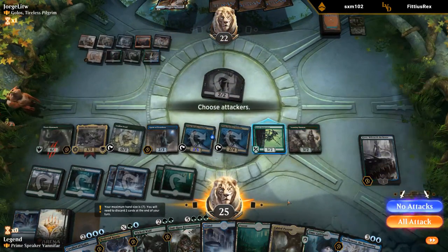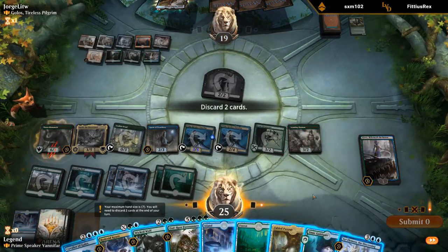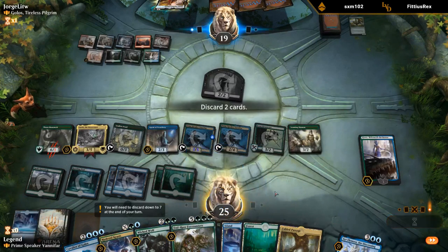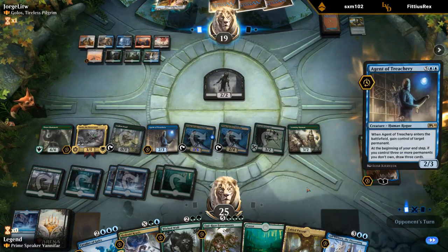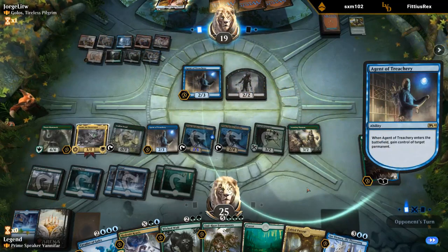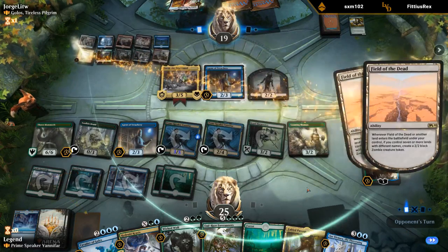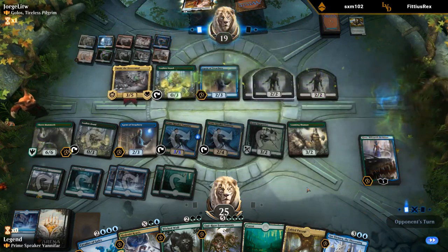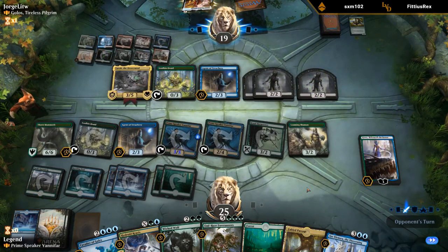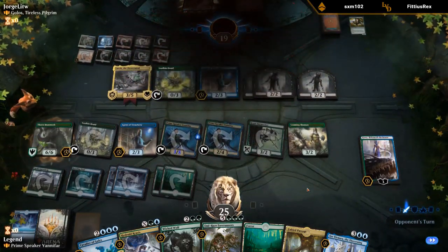A lot going on here, but at the end of the day my opponent lost their entire board and we still have everything we want. Now of course my opponent could play a Sweeper, and Agent of Treachery is ready to steal their Yarok back — it's only fair. But this End Raze Forerunners should be enough to end the game. Opponent concedes.